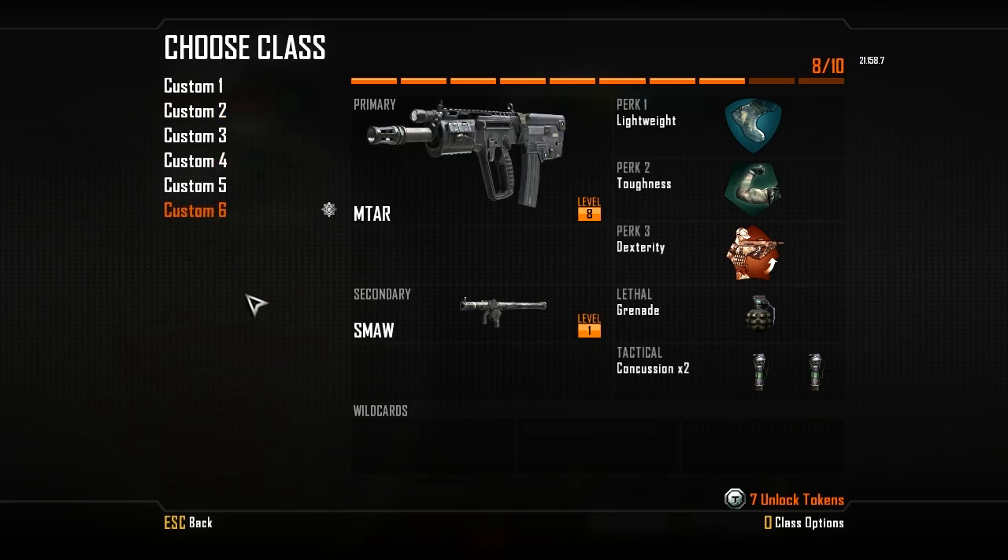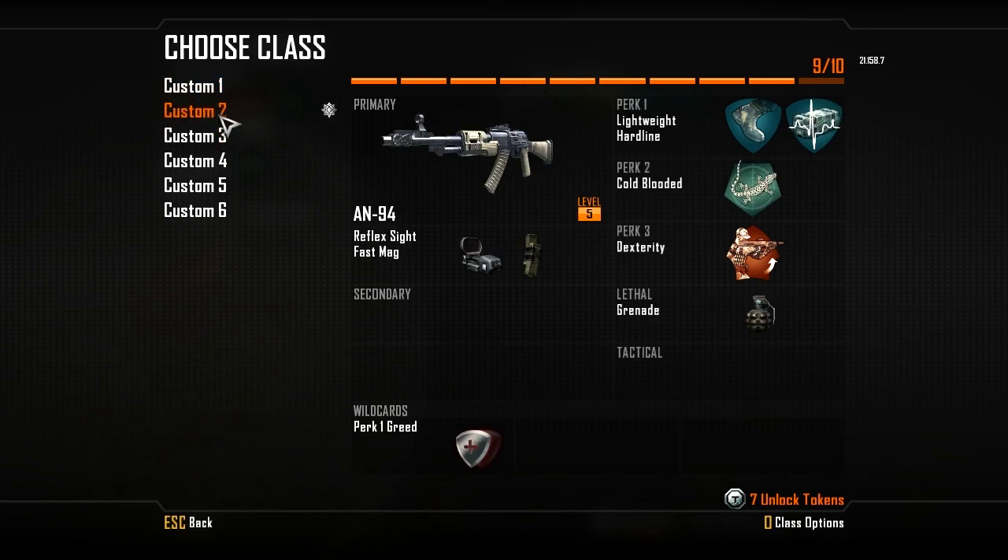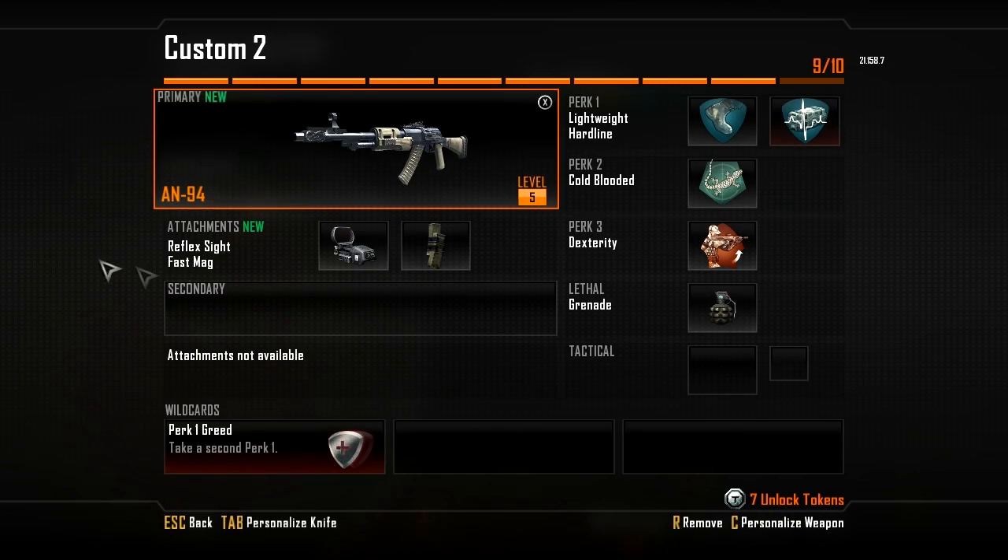The other main thing is I now have six create-a-class combinations, because I used my prestige token to get another create-a-class slot. There are three different things you can get with those prestige tokens: an extra create-a-class, a fresh restart which resets your stats, or a refund which refunds all your unlocked tokens for that prestige. I chose the extra create-a-class and will probably keep doing that each prestige.